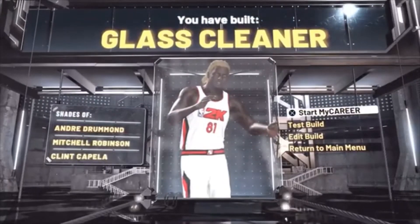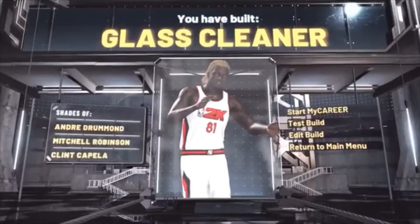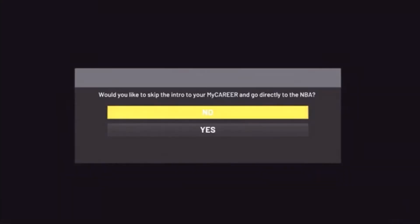Once you finish making your player it will show you what you made with four little options. Go up to the top and hit Start My Career. It will ask would you like to skip the intro to My Career - you want to click NO on this. Do not hit yes, click no.